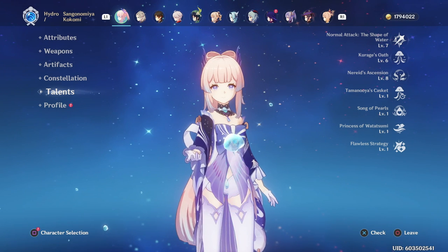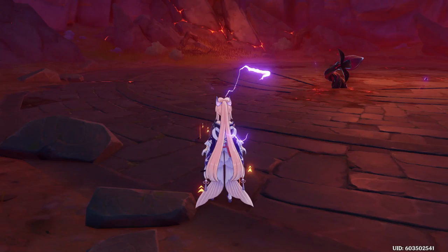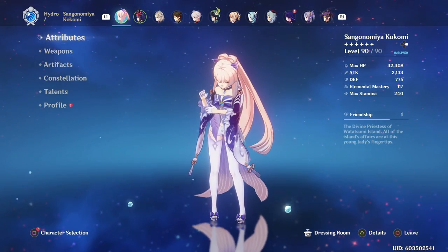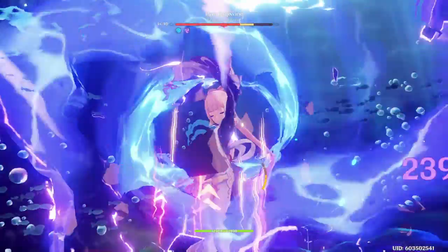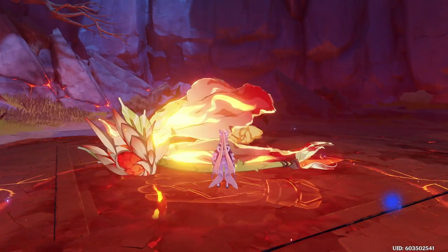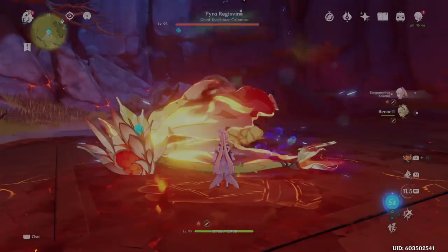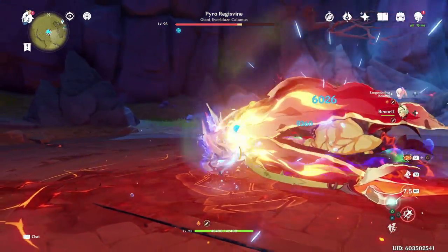Before we get into the better ways to boost her attack, I need to address this first: while you can technically use characters like Kujou Sara and Bennett to increase her attack, because Kokomi scales directly off HP far more, the increase in attack really doesn't do much for her overall damage. It is still nice for boosting the rest of her team, but for Kokomi specifically, you're going to see very minimal results.